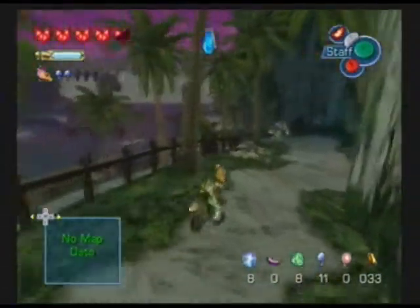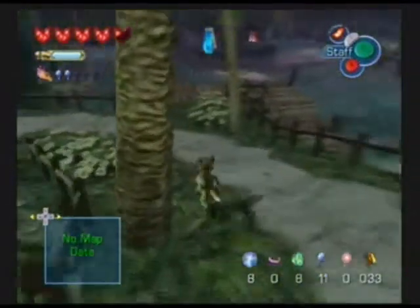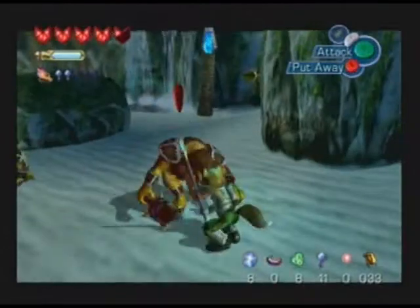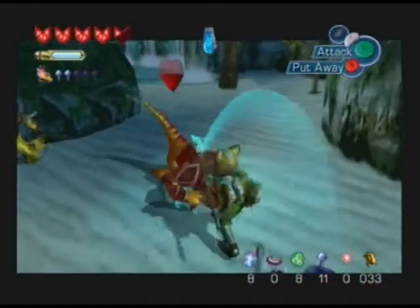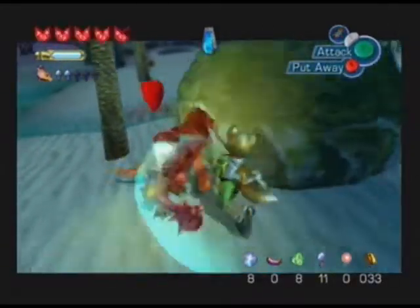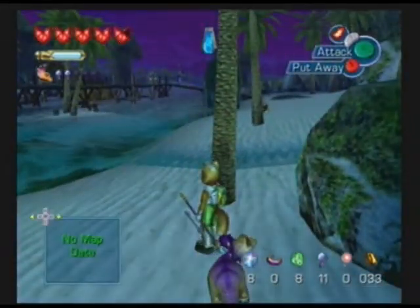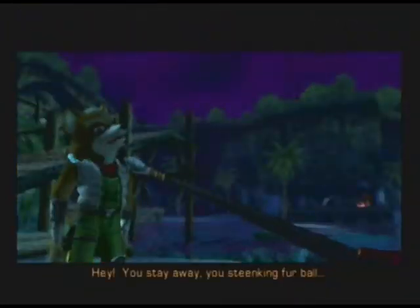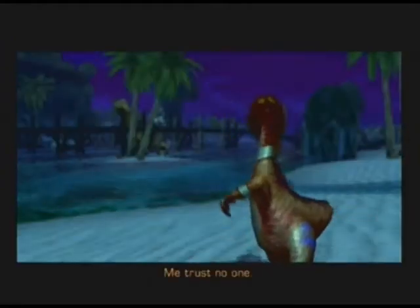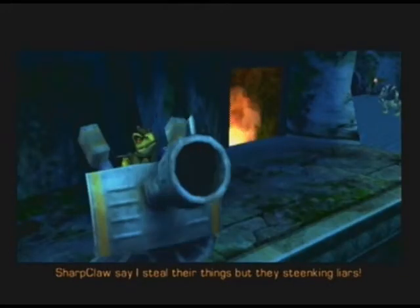Not in the mood to fight you sir, just leave me alone. Hey, it's the Lightfoot tribe member — let's go ahead and help him out. Looks like he doesn't know what to do. Cue cutscene. 'You stay away, you stinking furball, or me smash you good!' 'But I just saved you.' 'Me trust no one. Shopgloss say I steal their things, but they stinking liars.'